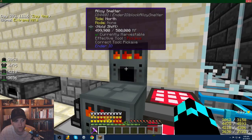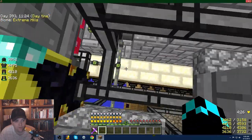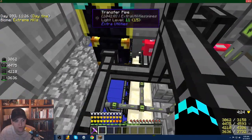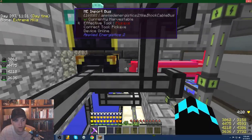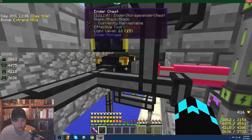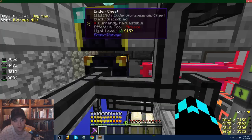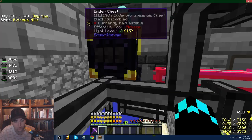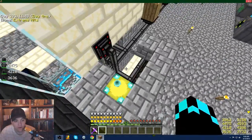Going directly from the smelter to the ME system — a little guide here on this: if you add the import bus it'll put items right into the ME system. If you add accelerator cards it'll extract everything a whole lot faster. Without them, when you have everything going into that, it's much slower.